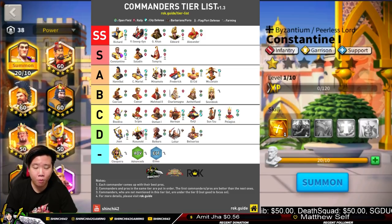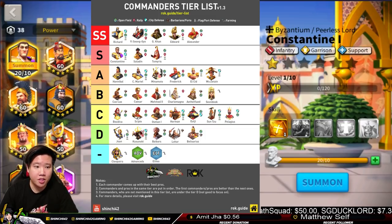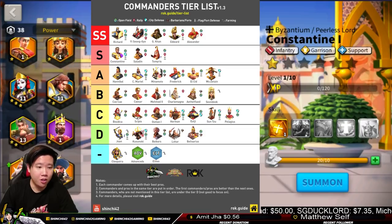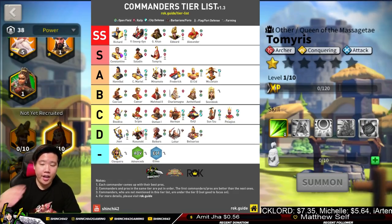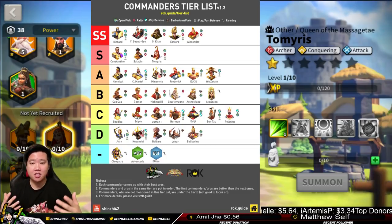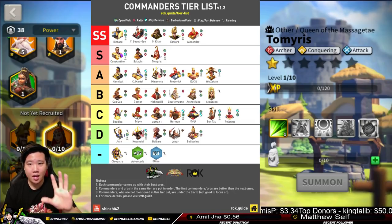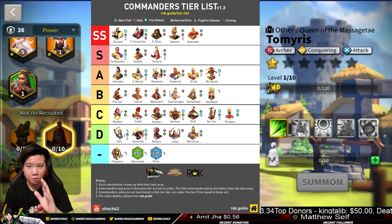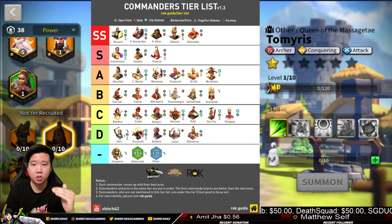Tomyris has a poison, and that poison needs to be stacked up. If you look at her first skill, there's a formula — the higher the stack of poison, the stronger that active skill becomes. That's why you pair her with Edward: to delay the active skill from procing so the poison can stack. Edward is the main commander and Tomyris is secondary. We may adjust Tomyris in version 1.4 or 1.5, but for this version she remains in S Tier.